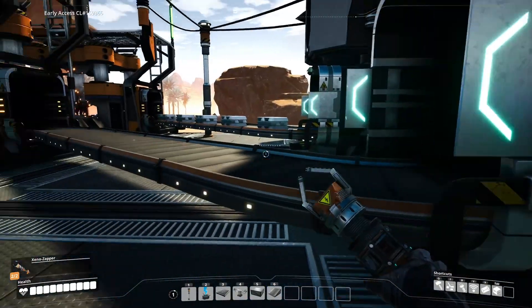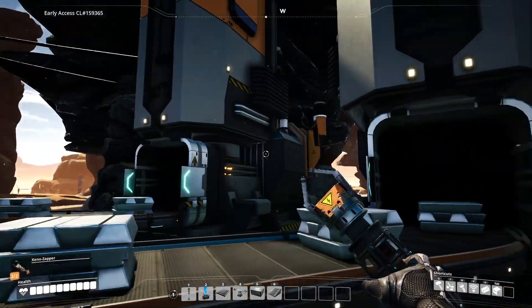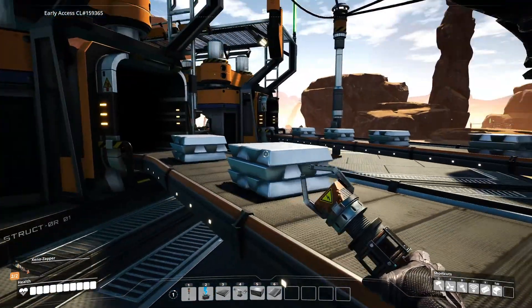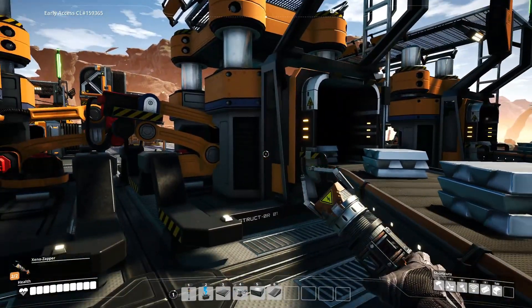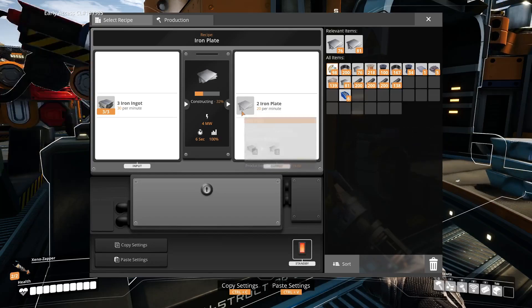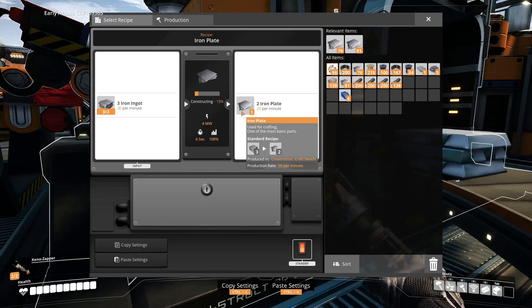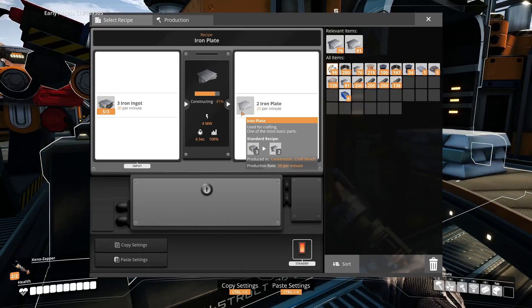These two smelters are kicking out 30 bars each as well, going into these constructors. These constructors are turning the 30 bars into 20 plates, as it can do three bars into two plates per minute. Fantastic.